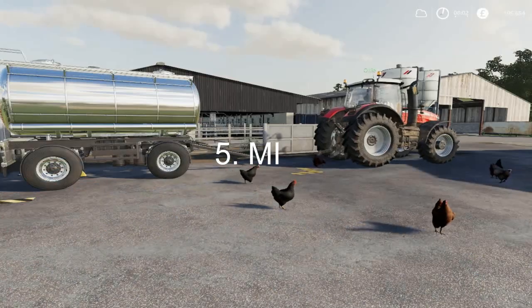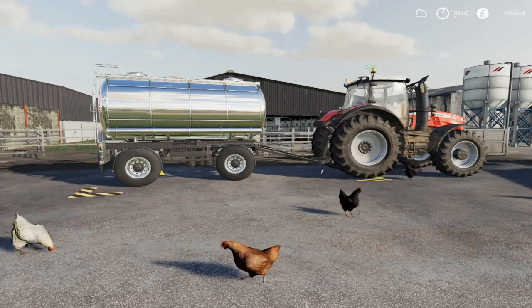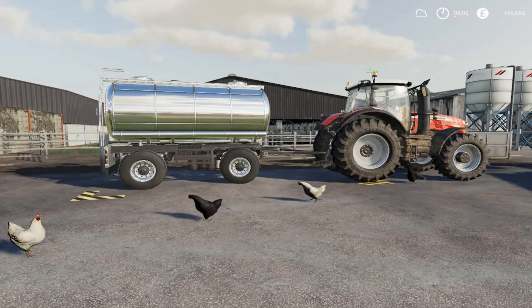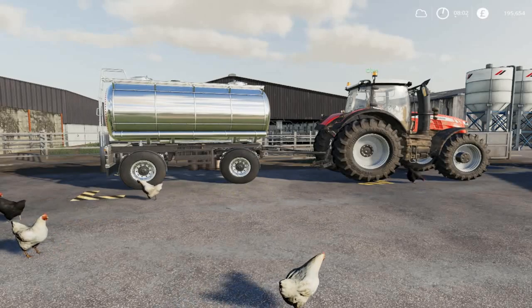Now we're going to show you how you can fill up a tanker with milk. Ollie's in the Massey and he's just reversed onto the milk tanker and attached it. Then all you have to do is simply press R and it'll start filling up the tanker. You can then choose where you'd like to sell your milk — that's it, simple as.